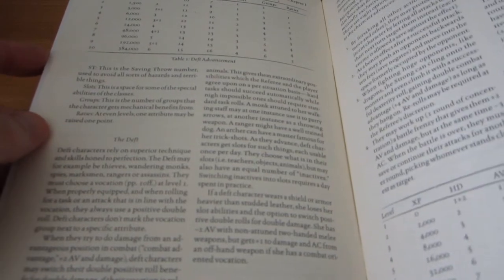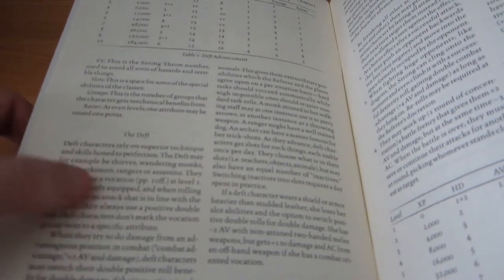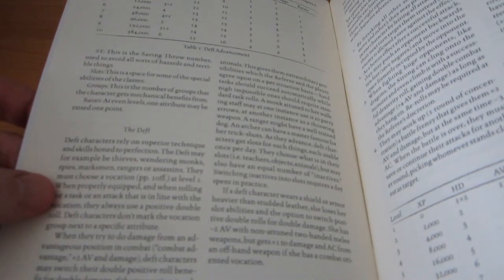You have a character class, but here's the interesting thing: there are only three classes — the Deft, the Strong, and the Wise. Essentially, anybody who makes their way through the world using their wits is known as a Deft. This includes thieves, rangers, monks — and it allows for characters such as spies, marksmen, and assassins.